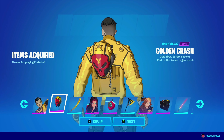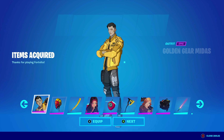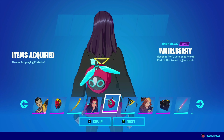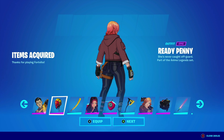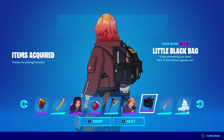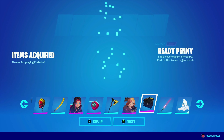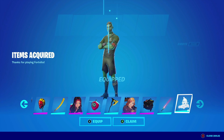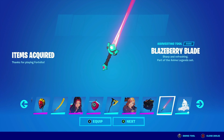So the bundle comes with Golden Midas, the Batman Back Bling, the 24 Karat Pickaxe which looks decent, the Ricochet Rocks Back Bling, the Glimmering Edge pickaxe, Thick Girl Penny, the little black bag Back Bling — which on Xbox you can't spin your characters around without going back for some reason — and then we have the Blazeberry Blade and the little cart emote as well, which looks pretty cool.